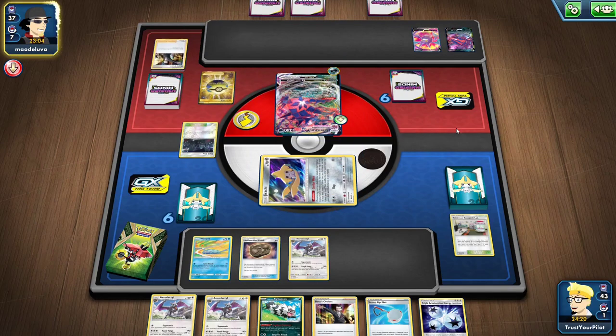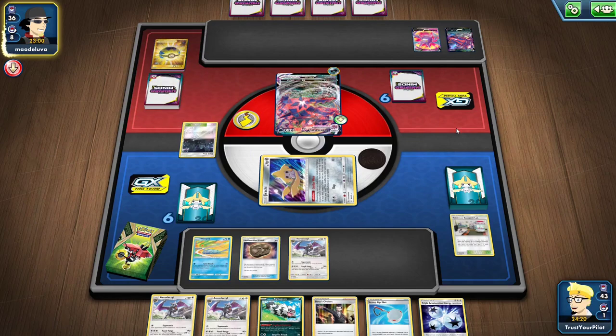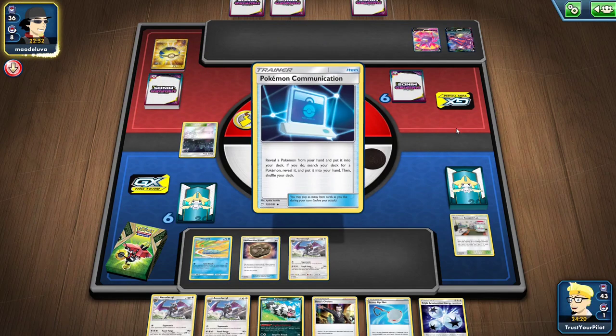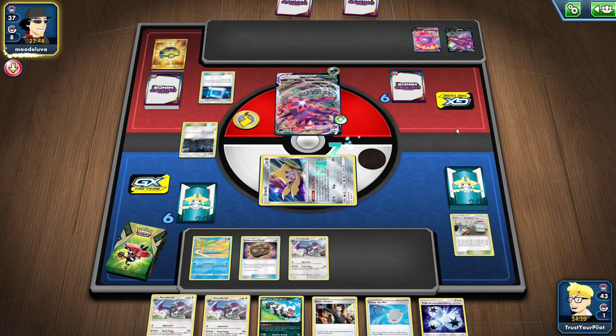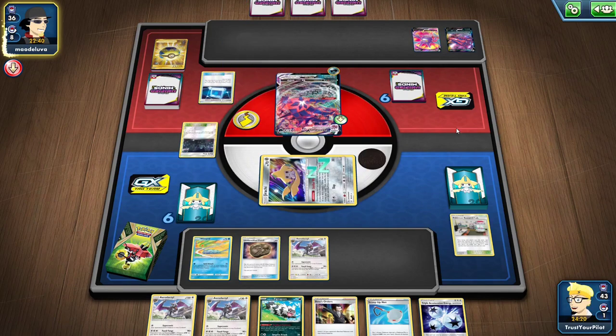This is a good time to talk about Altaria's other options. You can use things like Greedent and Beheeyem, which attack and then either put themselves back in the deck or into your hand, and then you put Altaria up front to wall for you. Or you could go with something like ADP Altaria and do 90 damage turn after turn. But at the end of the day, the whole purpose is to just cheese some wins against V and GX decks.